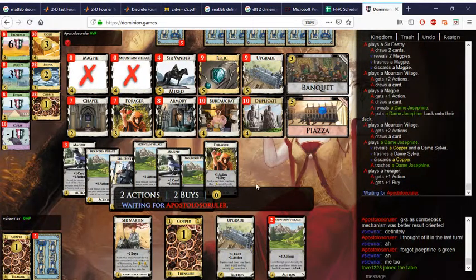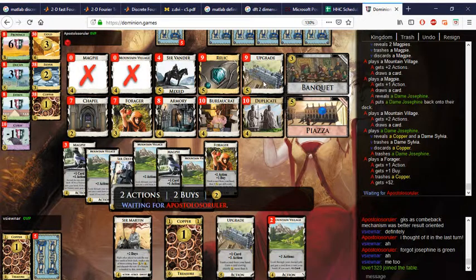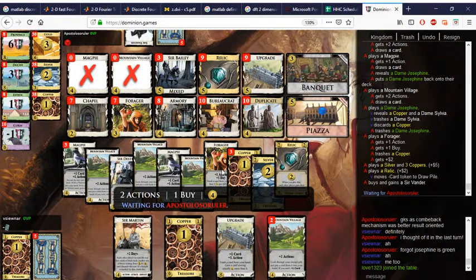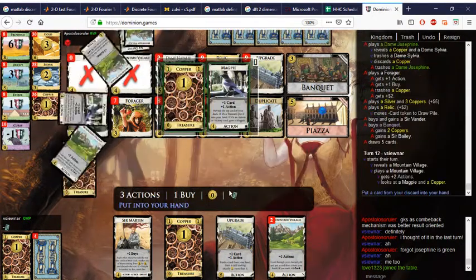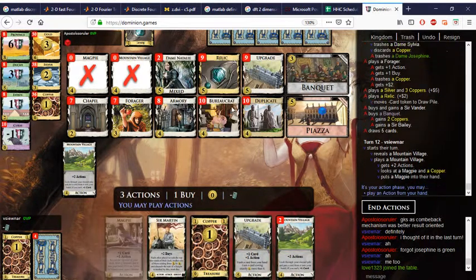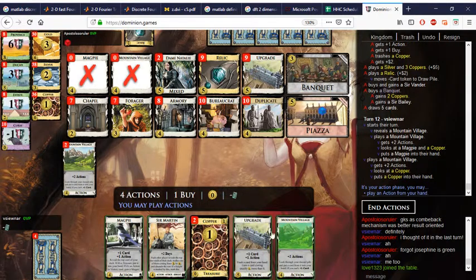Relic is coming down again. They have two points because of Josephine, so Destry killed one Magpie, and Josephine is gone now — we're both on zero points. I have the Upgrade, I can turn something into Adachi very quickly. The buy is coming from the Forager. Buying Vanda. I could buy Bailey here but I'd also want to — is that Copper in my discard? I do have a Copper in my discard.